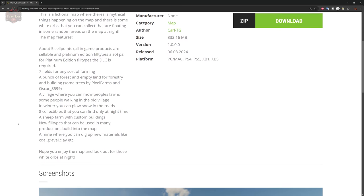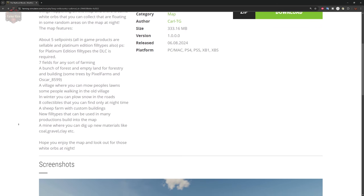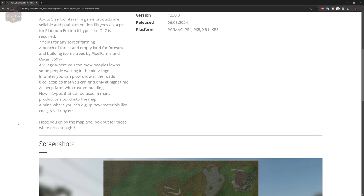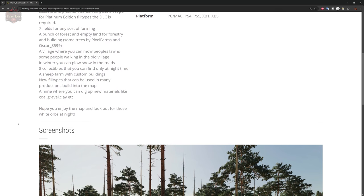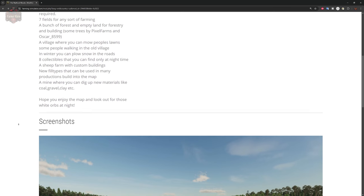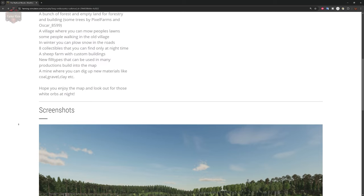The map has a bunch of forest and empty land for forestry and building. There's a village where you can mow people's lawns, and people walking in an old village setting. In winter you can plow snow on the roads. There are eight collectibles only findable at night, a sheep farm with custom buildings, new fill types usable in many productions, a coal mine where you can dig up coal, gravel, clay, and more. Hope you enjoy the map and look out for those white orbs.